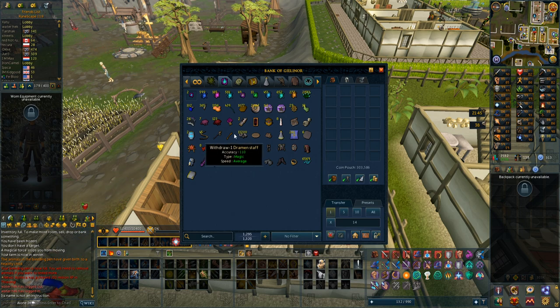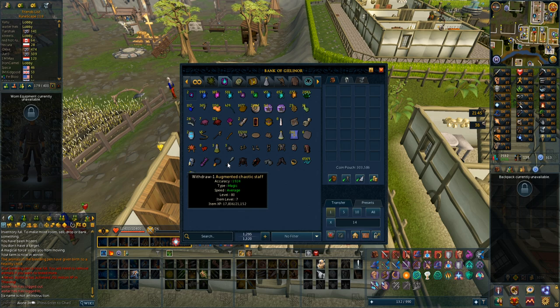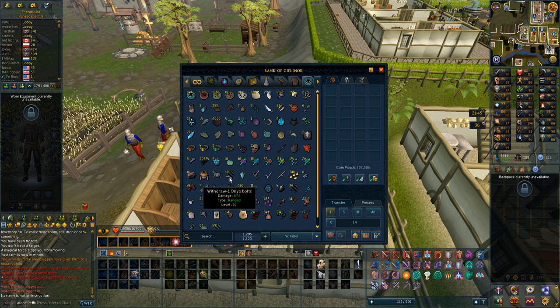I'm going to end the video here. I got to 88 invention. I'm leveling my augmented chaotic staff to disassemble — I don't really need it with a noxious staff. I have the 3 super invention potions made already, just need the cygomite ingredient for the extreme invention potions. I also collected a lot of invention charge — about 6 hours more. I have 16 quintus keys and 15 quartus keys, and did 1.8 million ranged experience on Roarius. Hope you enjoyed the video — please leave a like and subscribe if you want to see more. Take care!